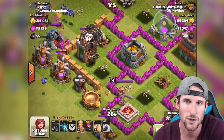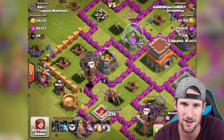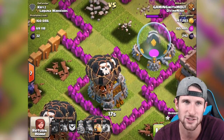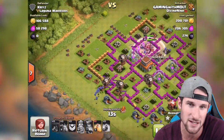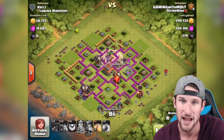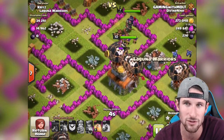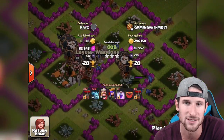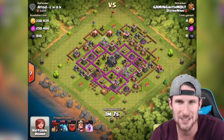Once we get up in here to this gold mine we should be good to go. If these balloons take out this Archer Tower then these guys should go right here. We're gonna see how much gold it is — approximately 150 — so there's only about 40,000 in there, probably a little less. We've got all these minions down here, they're doing work. Easiest three-star ever — look, we've still got one, two, three, four, five, six, seven, eight, nine, ten, eleven balloons still alive. That's what I'm talking about, such a good raid.